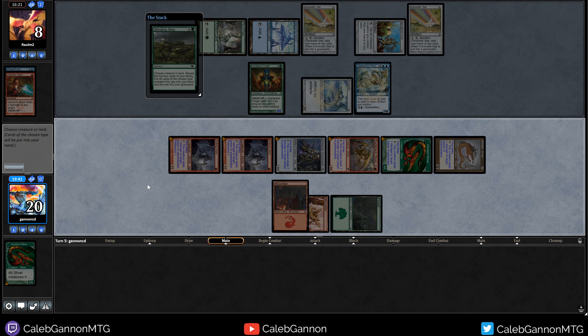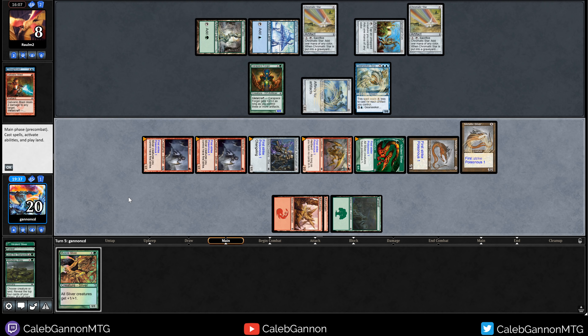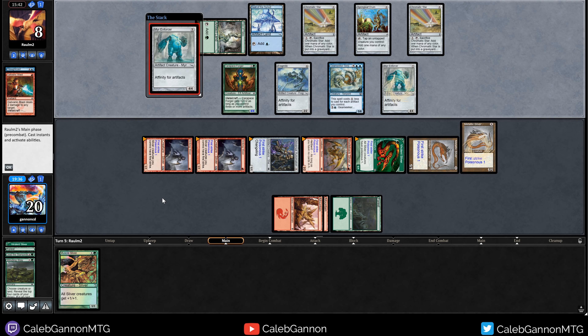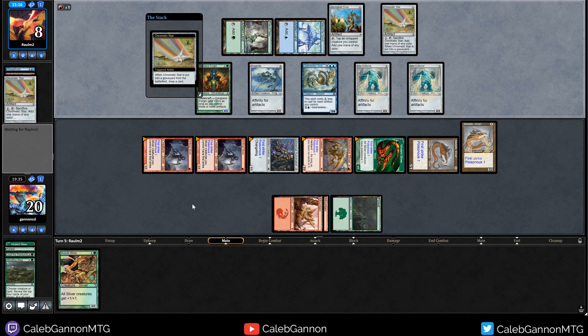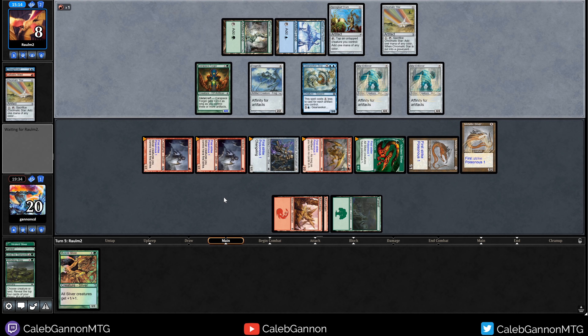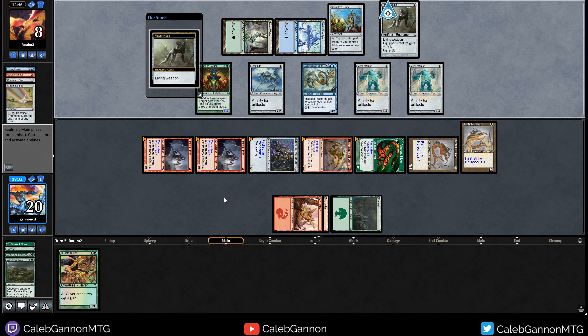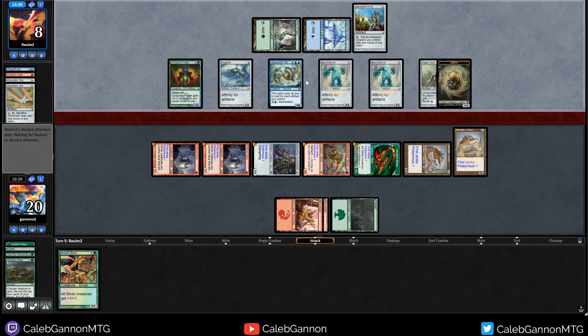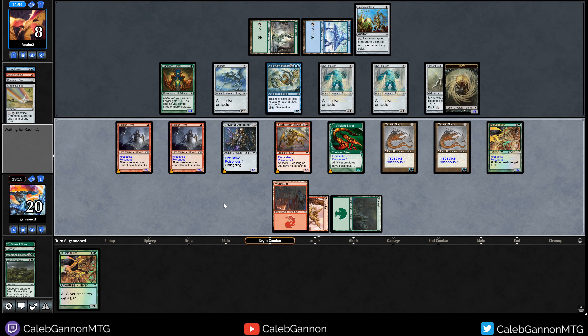Name creature. Play Metallic Sliver. Muscle Sliver next turn means we can attack for lethal probably. As weird as it is, drawing Winding Way next turn would be the worst thing because we couldn't empty our hand for hellbent. They really need to be cracking these Stars. I need to draw a land or a one-mana Sliver. Gemhide Sliver would not be good because I can't actually hit them for seven. I think they're going to Lightning Bolt the Bladeback which will be problematic.